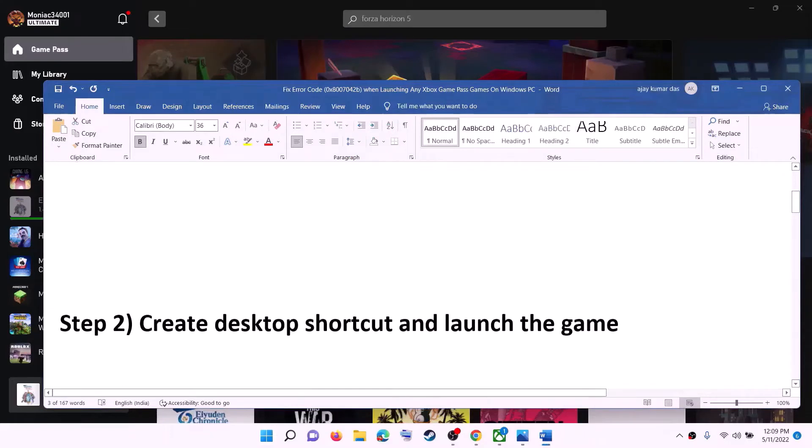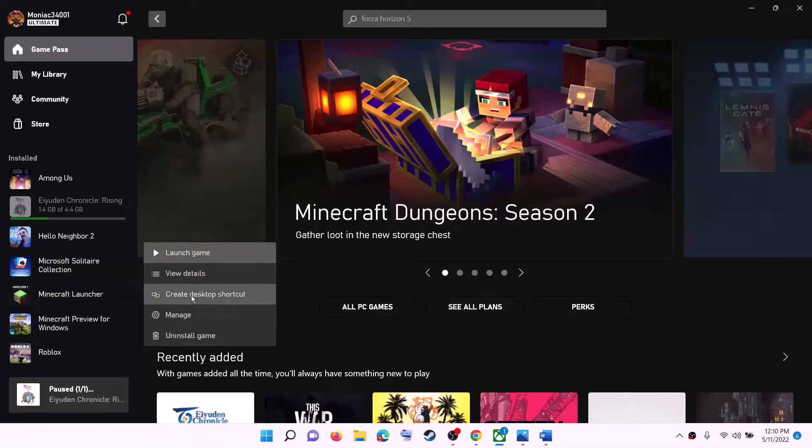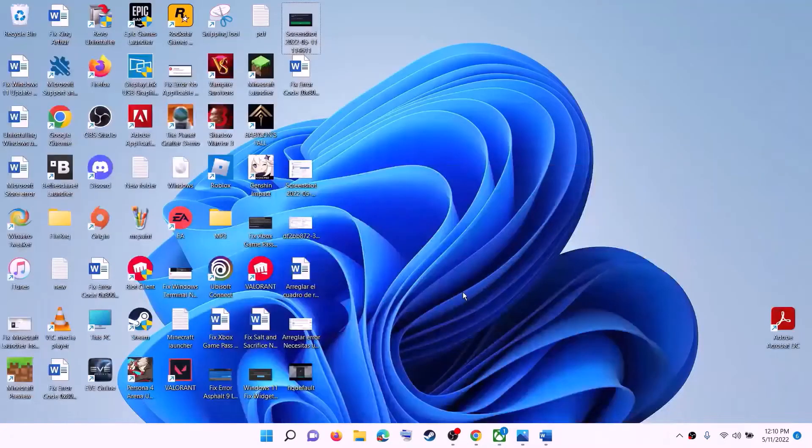The next step is to create a desktop shortcut and then launch the game. Open the Xbox app on your computer. You will see the list of all installed games. With whichever game you are receiving the error message, select that game. Click on the three vertical dots and then click on Create Shortcut to create a desktop shortcut. Go to the desktop and you will find the desktop shortcut for that particular game. Make a double click on it and then launch the game.